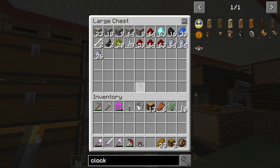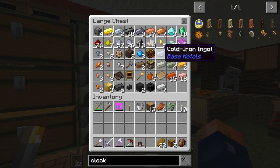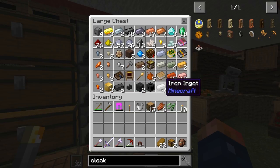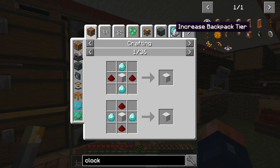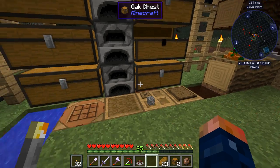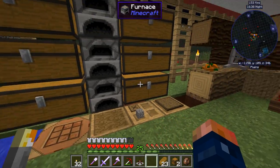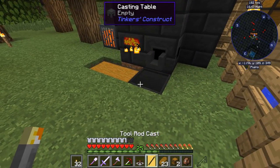Now we need to make ourselves an ingot cast — it can be any ingot. I'll just do an iron ingot since I don't want to get rid of the other ingots. By the way, we have so many diamonds I don't even know what they're all used for in this pack. I think I'm going to make myself some armor real quick — at least the top half. I have slime boots on so I don't really need much other than that. Now I'm fully armored up and still have so many diamonds to spare.